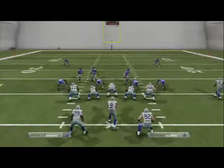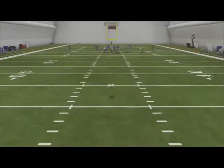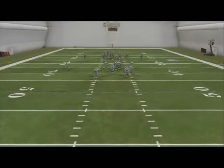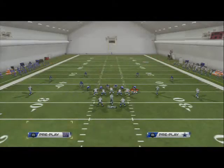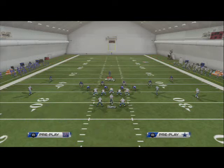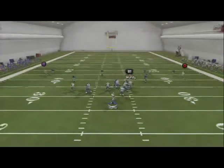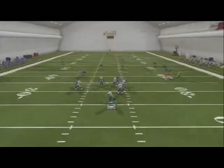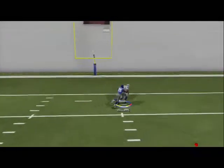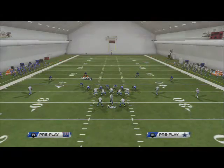The last read on this play is for situations where they're bringing heavy pressure. If they send heavy pressure but drop some zones to try to make up for it, and forget they're still in a cover zero blitz — that's where our last read comes in. Nothing's open... nothing open... we see one-on-one over the top. We're going to bomb them over the top and Terrence Williams is going to crush any corner in the game in a cover zero situation.